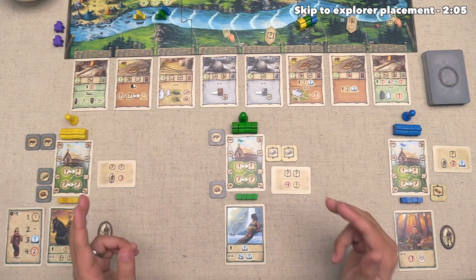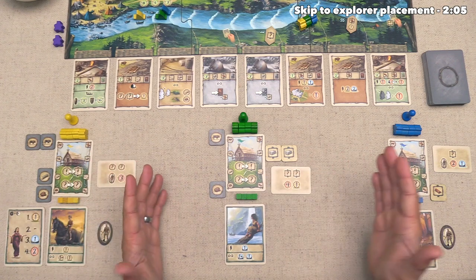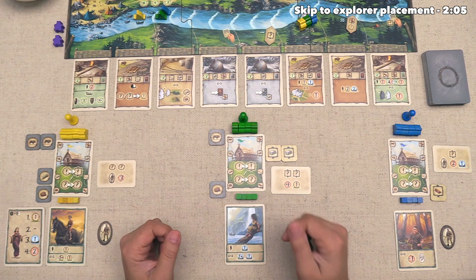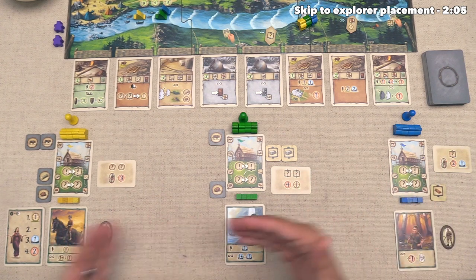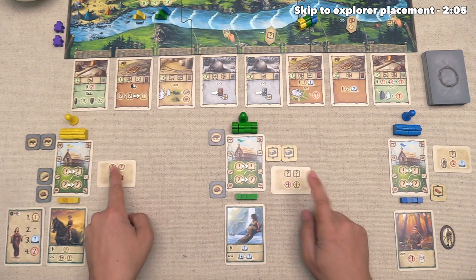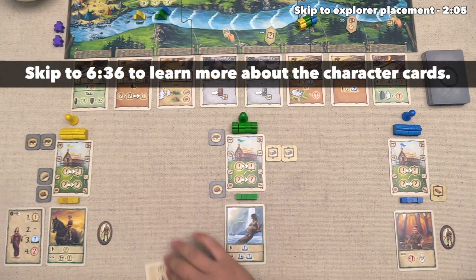Before we begin, I'd like to briefly focus down on the playing areas, because it's worth noting that when you play Terra Mara, you can either start with a symmetric setup for the resources for each player, or you can have a draft for these starting resource cards and these character cards, which give special abilities to the different players. In this case we have done that draft already, and these are the resource cards that we picked.